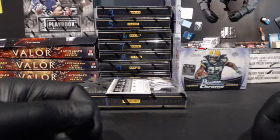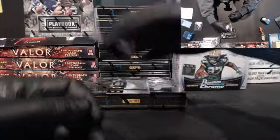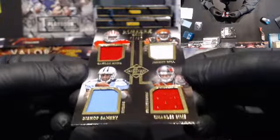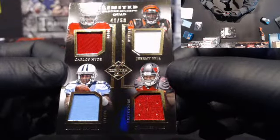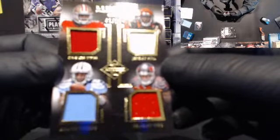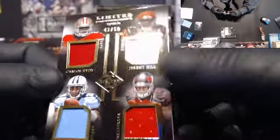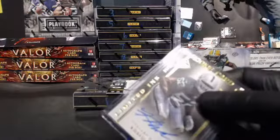We have a random coming up here — four people on this next card. Four people, guys — means five autos in a box! Quad Relic to 50: Carlos Hyde, Jeremy Hill, Charles Sims, and Bishop Sankey, number 41 of 50. Limited Partnerships Quad Rookie Relics. That is sweet! For cards like this, we take all the divisions involved, random them off, and the winner gets the card. That's how we do it with multi-division, multi-team cards. Khalil Mack Rookie loaded up. Autos get the extra layer of protection, a little team bag action — keep it nice and dust-free for you.